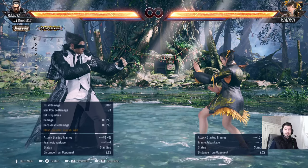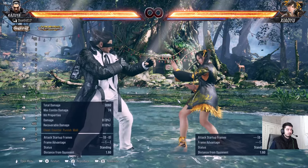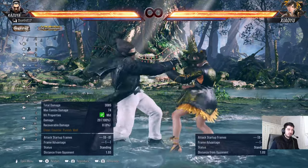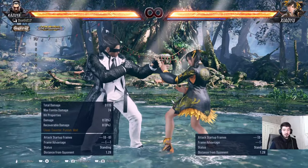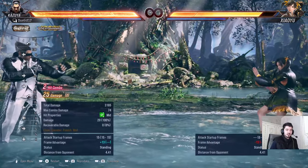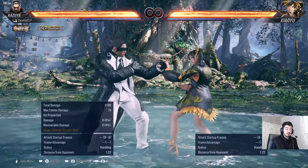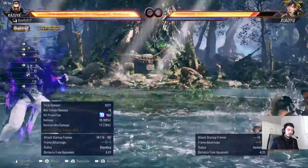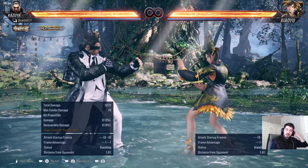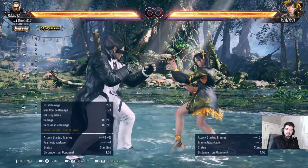Now onto mids — we have a lot so let's go slowly. One-plus-two is our twelve-frame punisher, but it isn't the best for me because we already have back one-two which I find superior. You can use this as a punisher if you want a slightly better knockdown since they cannot tech roll. However, the knockdown leaves them very far away. This gives you forward four-two if they try to stand up, but if they don't you can get punished hard, so I usually prefer back one-two.